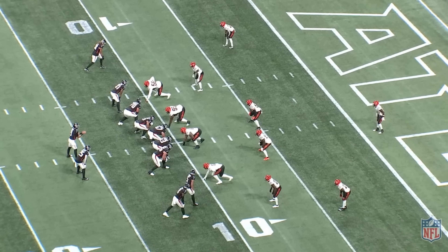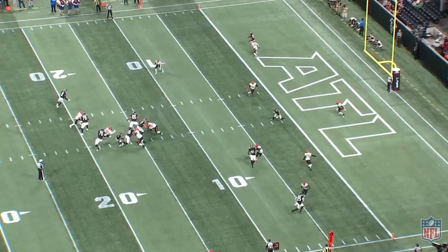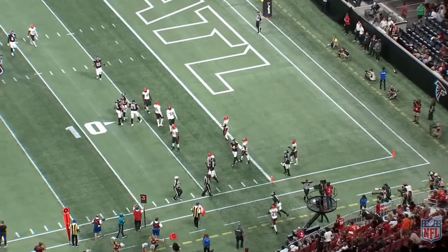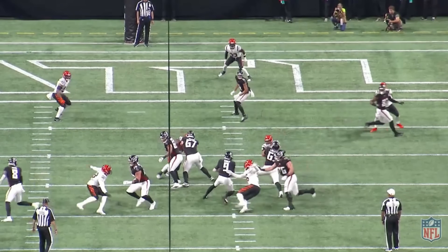Another third down. This time, third and five. Ball's on the 11. We're going to scramble — nothing there. I really like this design; we'll talk through it. Just go get it yourself. No hit. Run out of bounds. First downs inside the red zone are at a premium. Got to get a new set of downs here. Nothing there — don't force it.